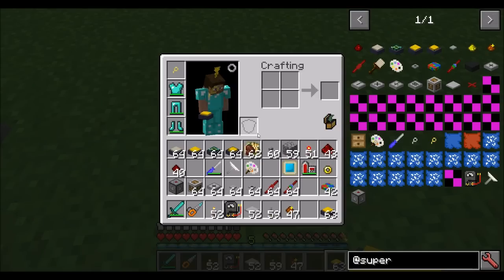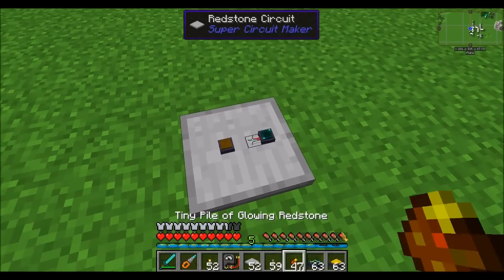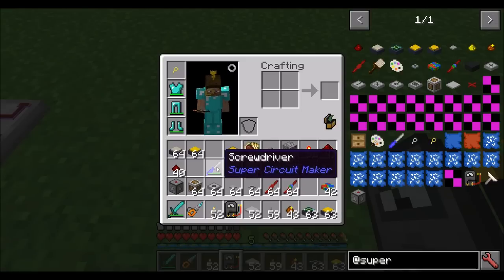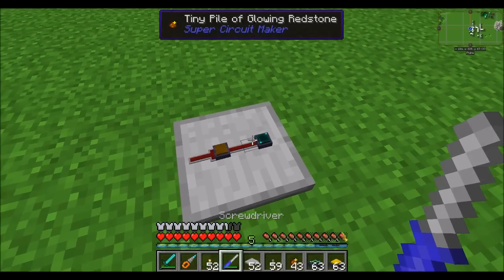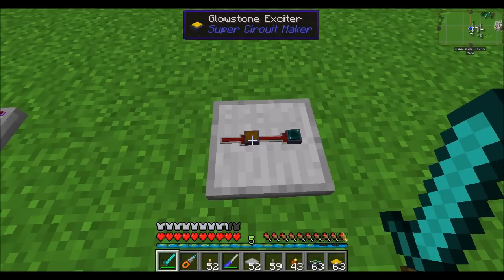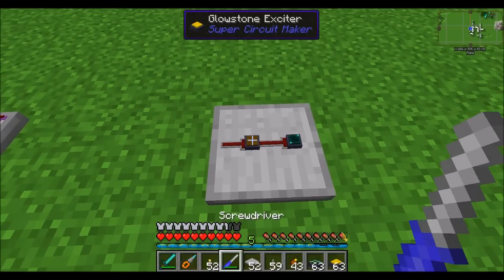We've also got the glowstone exciter, which I didn't totally understand how this worked, so I waited until this spotlight to show you guys. The glowstone exciter will randomly decide whether or not a redstone signal triggers an outputting redstone signal — so it's a randomizer. Basically, it has a chance whenever it receives a redstone signal to output one.